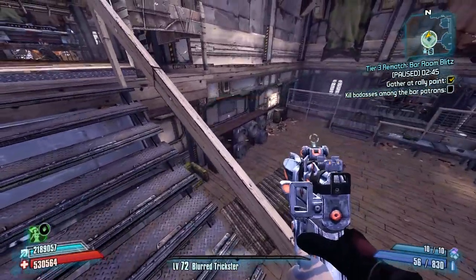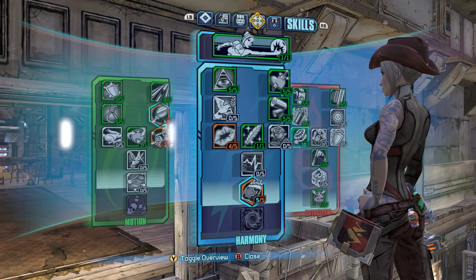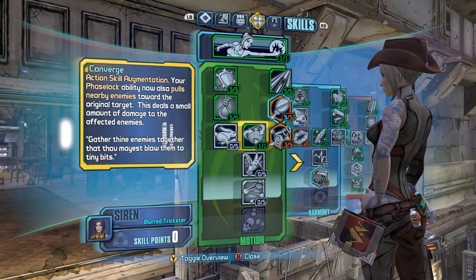Maybe it will be really good for chain reaction — we're obviously going to have to see how it works. As always, for these tests I'm doing, I'm seeing how they work with my Blurred Trickster build, which allows for 10 points in chain reaction and some other points in survivability skills.